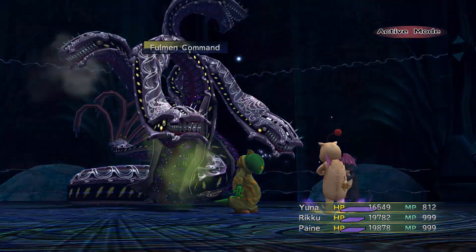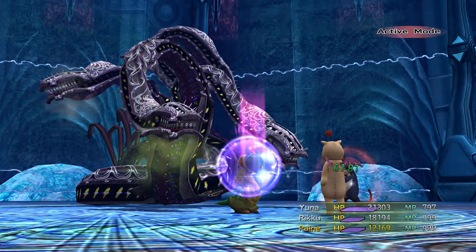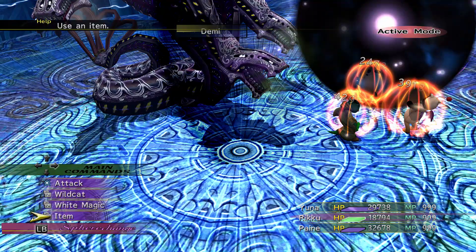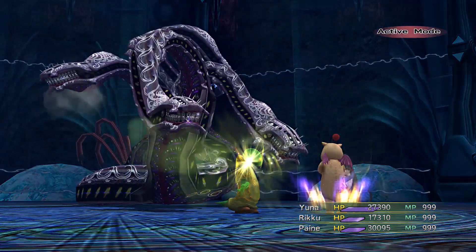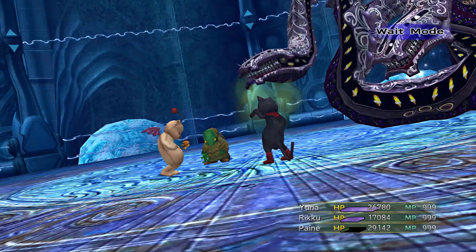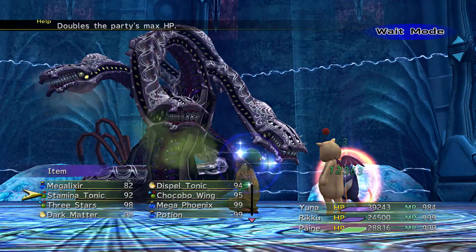Just stay alive here. We want to get that Stamina Tonic back. That only does about 7,500 there, so that's not too bad. Moogle Curaja is your friend and we're going to be using that a lot. Basically, that's all Yuna does all fight long. Megalixir. Riku needs that Stamina Tonic.